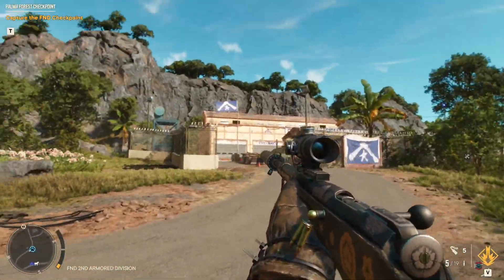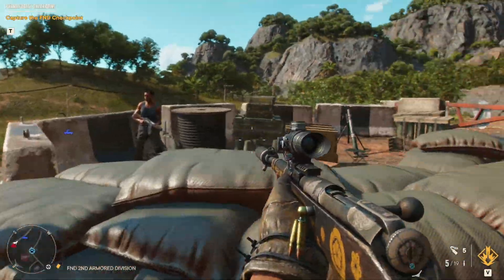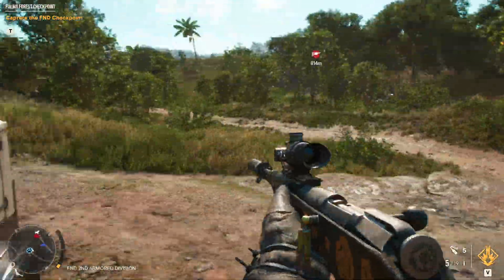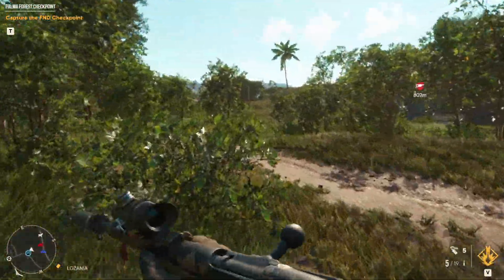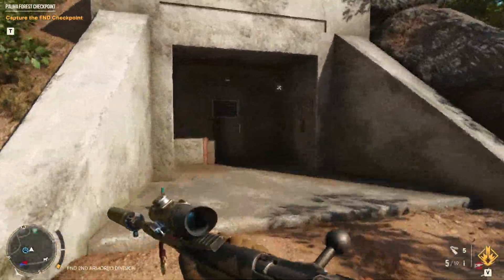Now if you stay outside the outpost, this is the easiest way I've found to get in. If you stay around near this mortar out the front, you can just run along this path and through this little bunker here.